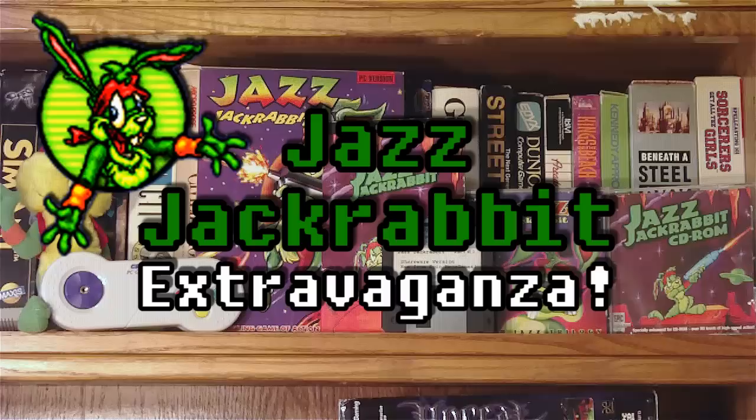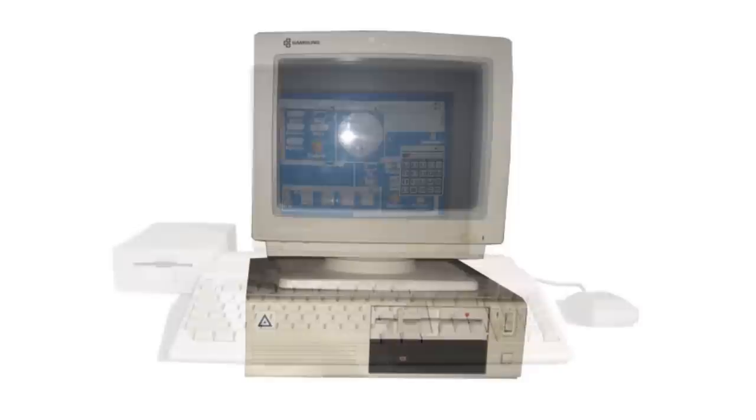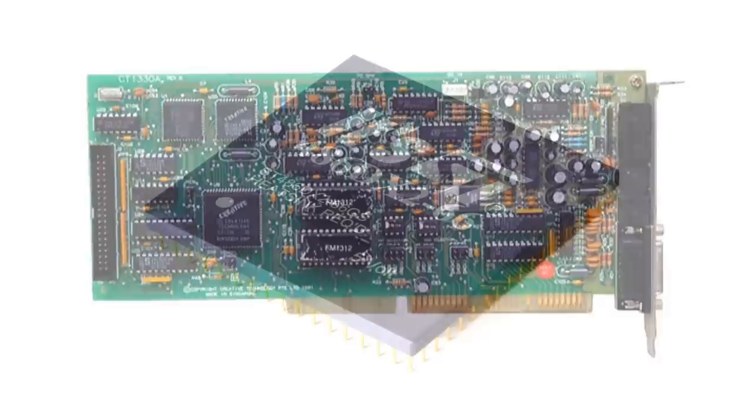To start things off, we've gotta go back in time to the early 90s, in a little European country known as the Netherlands. The home computer scene was in full swing, and the Commodore Amiga was king. But the IBM PC running MS-DOS was quickly rising in popularity due to the decreasing costs of 256-color VGA graphics cards, sound cards like the Creative Sound Blaster, and fast CPUs like the Intel 486.